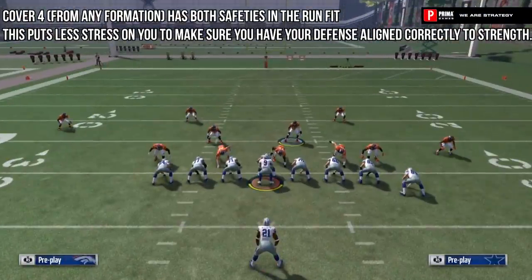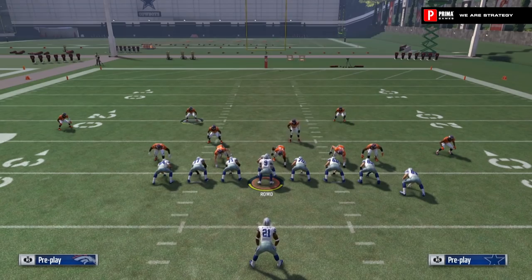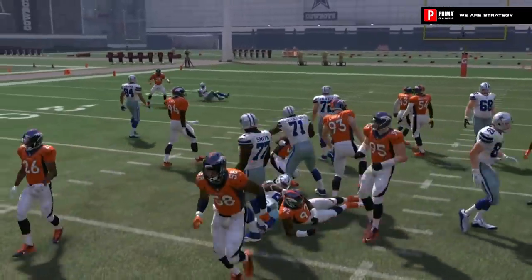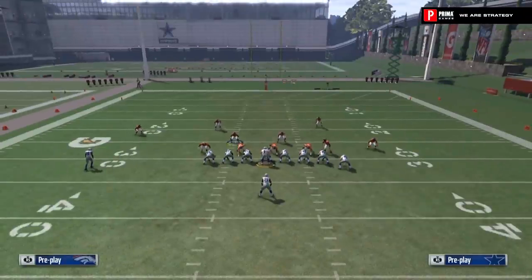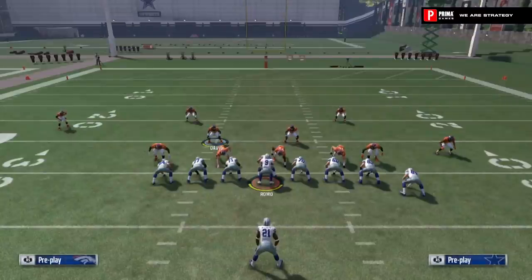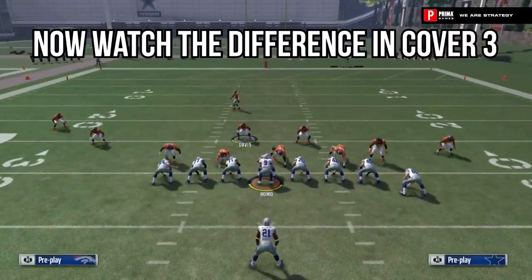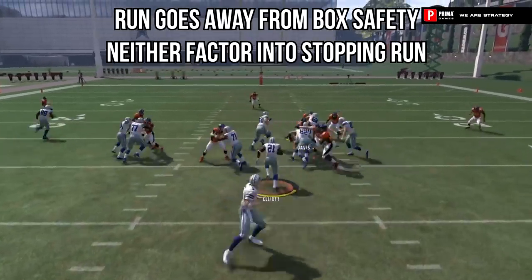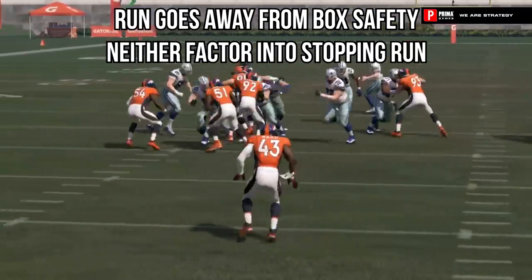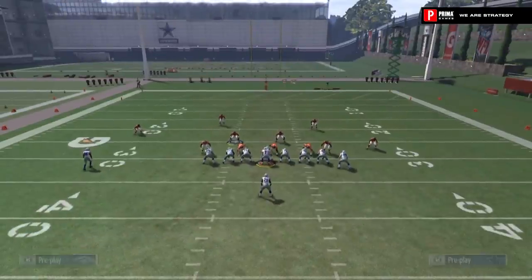Cover 4 from any formation has both safeties in the run fit. This is great because compared to Cover 3, you're only going to have the box safety in the run fit. This puts less stress on you as the user to determine the strength of the formation because you know both safeties up top are going to react to the run. Note how the first step or two of these safeties is to react to the run rather than stepping back — here you can see T.J. Ward comes up and does a good job in run support. When you look at Cover 3, the center fielder is not in the run fit, and unless the run is to the side of the safety in the purple, neither of those guys really factor in. The safety that made the first hit was late, and the safety in center field isn't reacting at all until the run is already hitting the second tier.